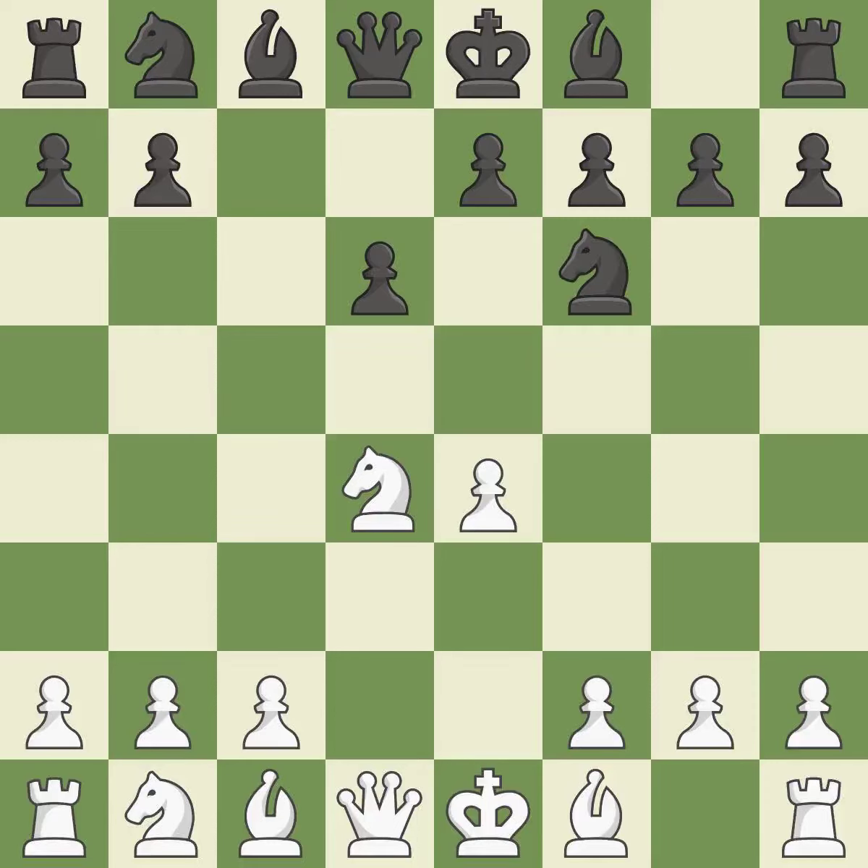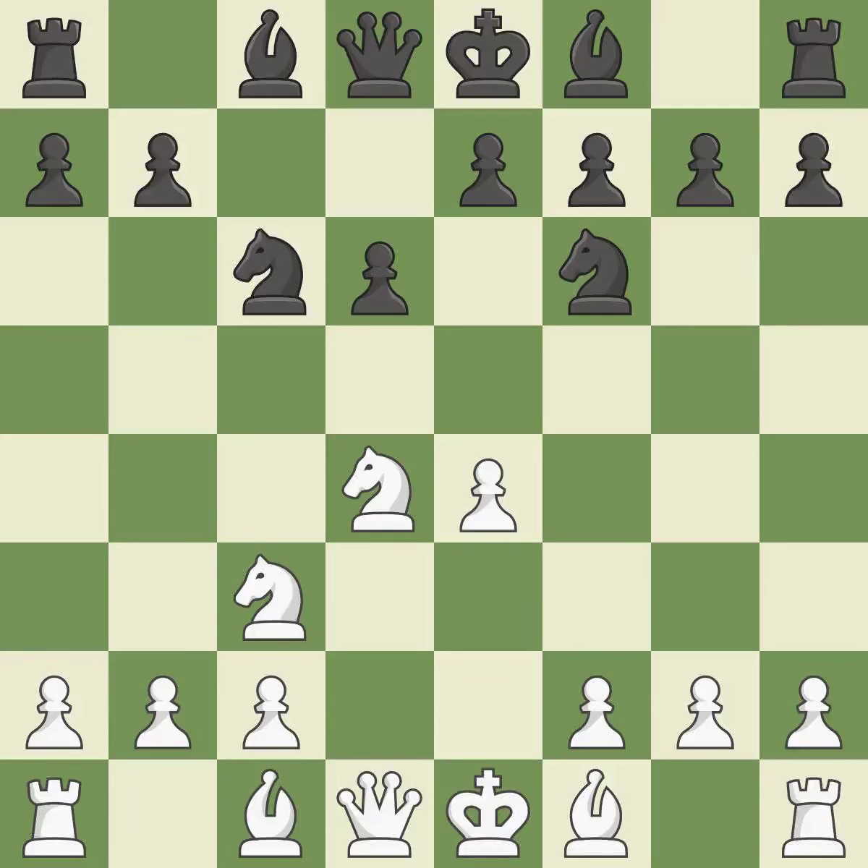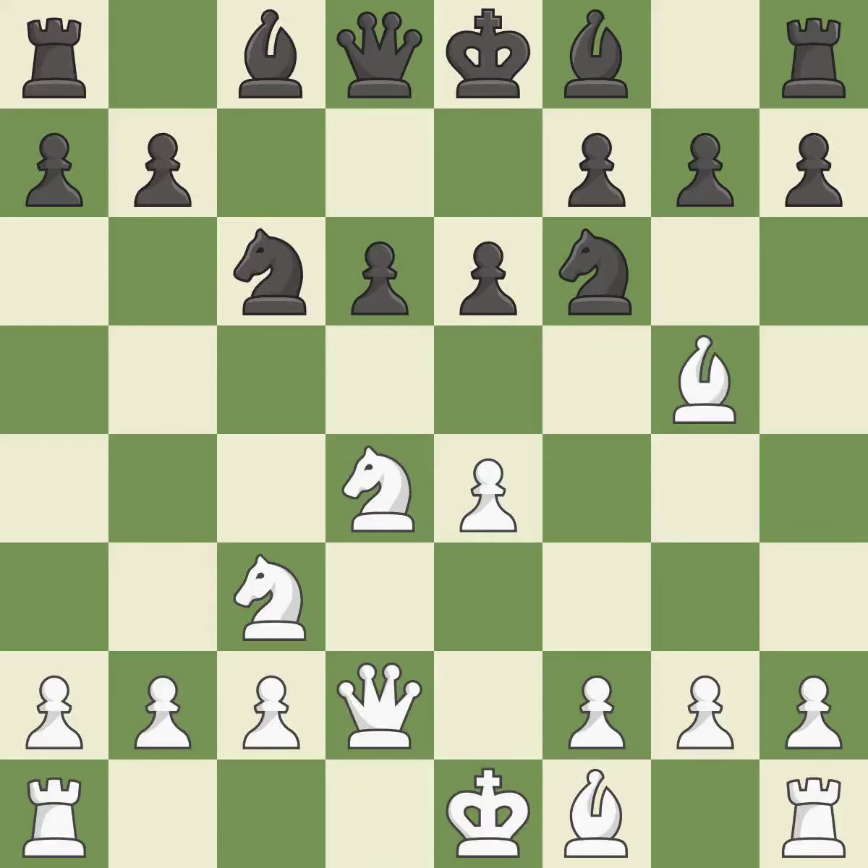NF6 develops the knight toward the center and attacks the undefended e4 pawn. NC3 defends the e4 pawn and starts to develop on the queenside. NC6 attacks the d4 knight and supports the e5 square. Bg5 immediately attacks the knight on f6 and prepares the possibility of queenside castling. E6 defends the d5 square and allows the dark-squared bishop to develop to e7.